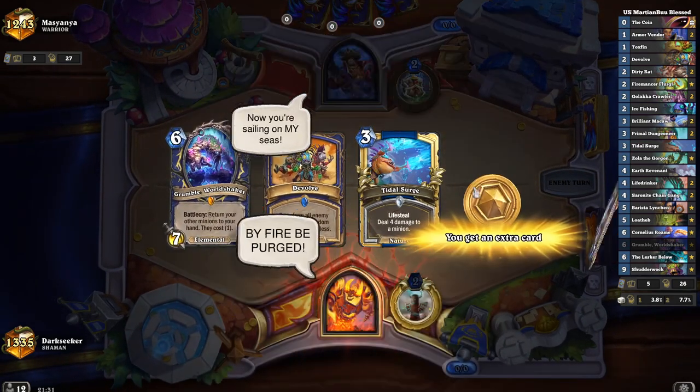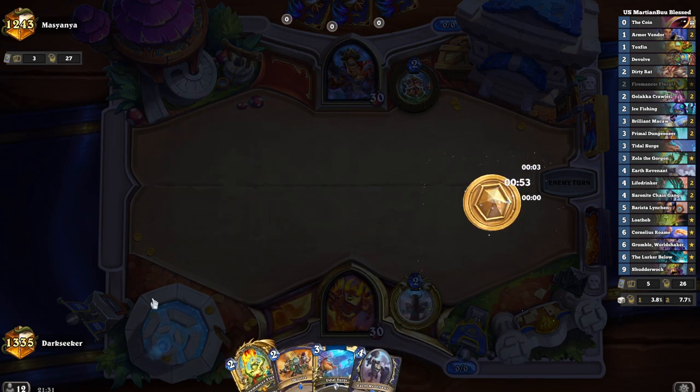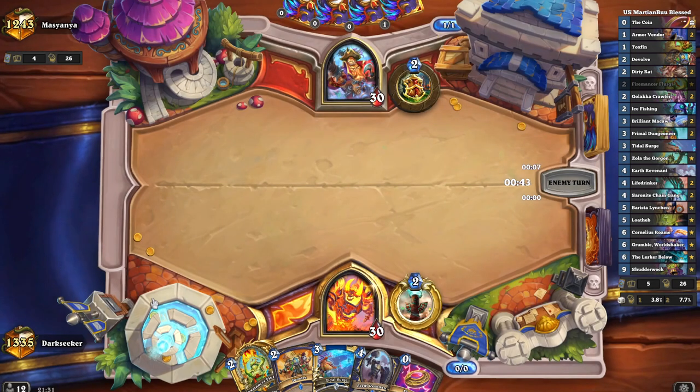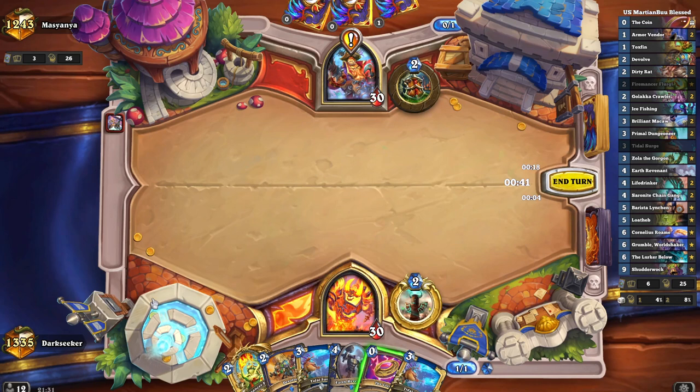This is the real test — Pirate Warrior. On my grind to Legend I faced a couple of Pirate Warriors and was able to get Golokka Crawler value with the Brilliant Makaur. Those plays set me up beautifully at the start of the game and essentially won me the game in the long run. But there is no Golokka Crawler here and no Makaur. I do have Flurgal though — just no Toxfin to go with it. Let's see how we go.